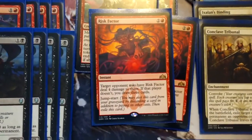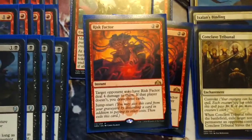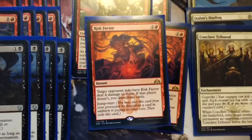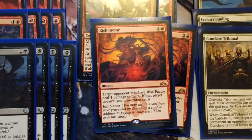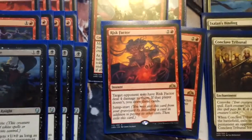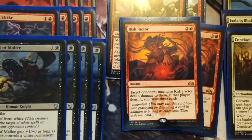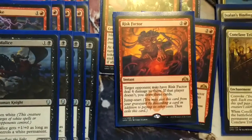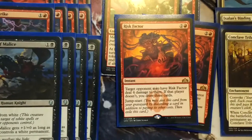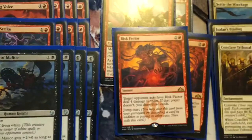Same with Risk Factor — I probably wouldn't run more than 3, because I don't feel it's quite as powerful as Warboss. But it's still really powerful, especially at instant speed: 3 mana, target opponent may have Risk Factor deal 4 damage to them, and if they don't, you draw 3 cards and can jumpstart. Same principle as Tormenting Voice — you can discard extra lands when your opponent is really low, looking to close out the match. Your opponent is bound to choose the draw 3, so you can draw gas. If not, you're hitting them for 4. Either way, you win.